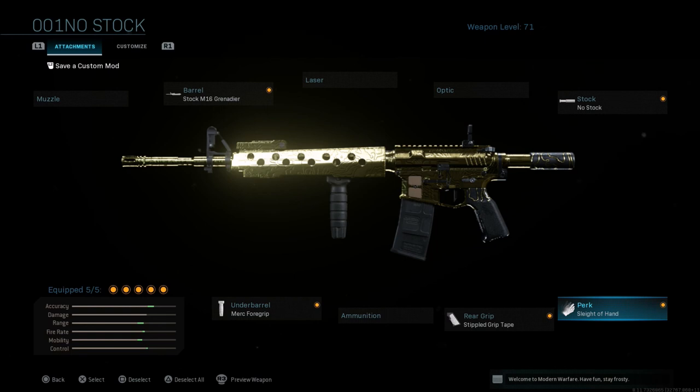If you're playing Ground War you really don't have to worry about running out of ammo since there's ammo everywhere. If you're playing something like TDM you may want to run Scavenger so you don't run out. This is my personal favorite build right now, but all three of these builds work very well for the M4A1.